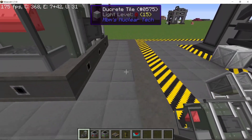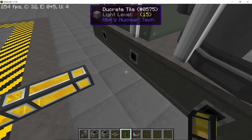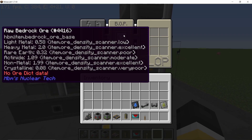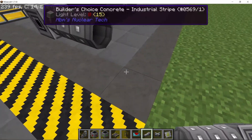To process this bedrock ore further, I'm going to place down a bedrock ore processor and connect the crate to it. This one will be controlled by a lever, so we are going to process one stack at a time and then produce power out of it. It's not a continuous operation.